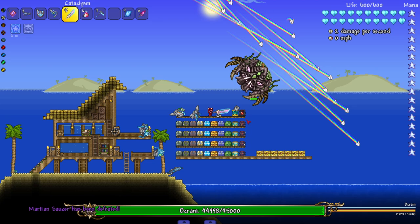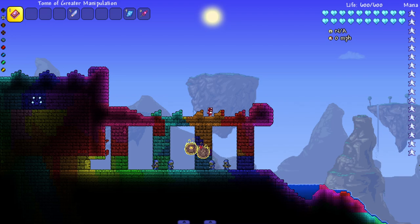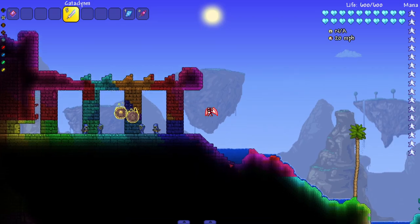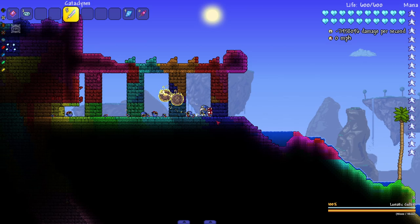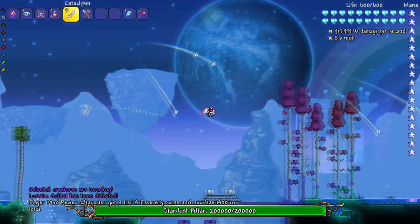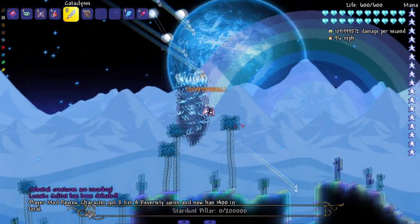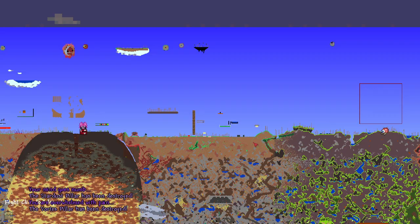Hit Marco and the game freezes - it does this every once in a while against Marco, then he explodes into a bunch of blood. It crashed - we might have found the strongest boss in Terraria right there. We're back; we're gonna consider Moon Lord just a W and let him live because I don't want to crash the game again. Let's kill the Cultists - the game's gonna freeze because every first death in the world always freezes.